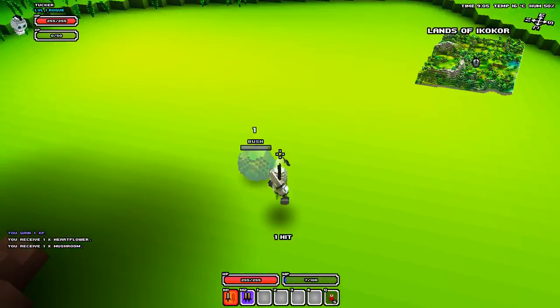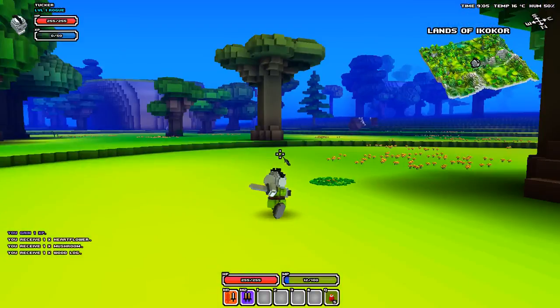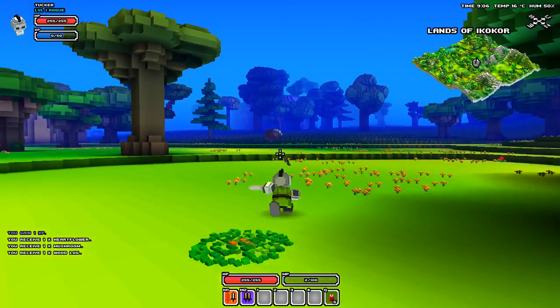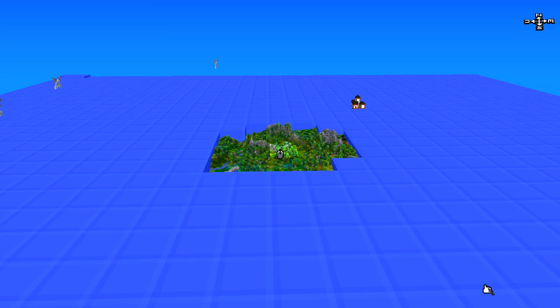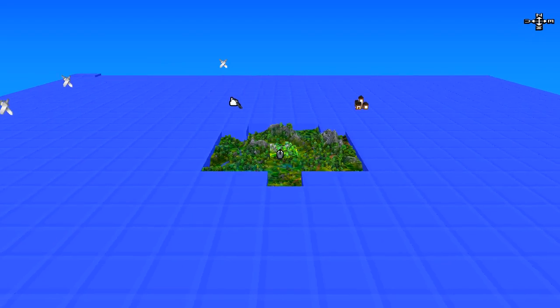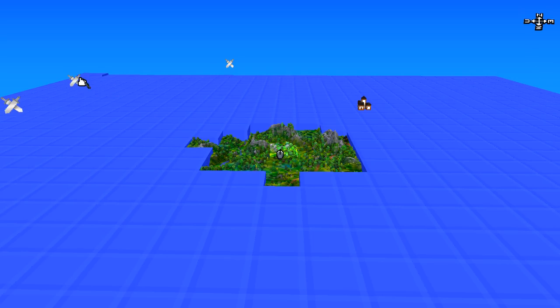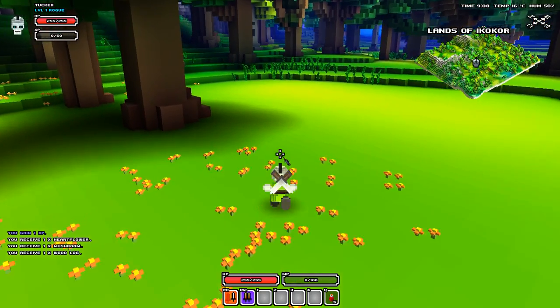We're gonna collect a few things. Let's fight this bush, and we just got logs. Those are big bulls — we're not gonna fight animals right now. We're gonna press M for the map, and this little symbol means a town. That symbol with the sword crossing means a quest. We're gonna go to the town first.